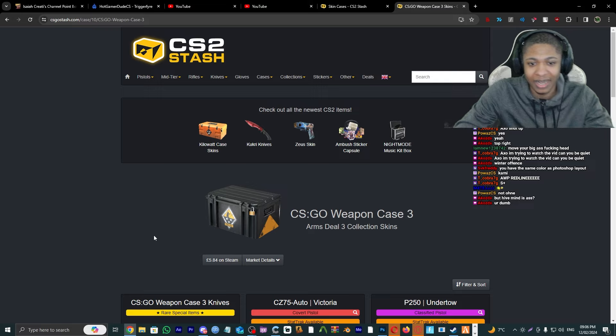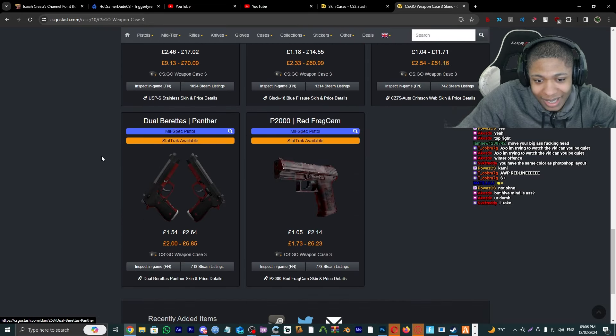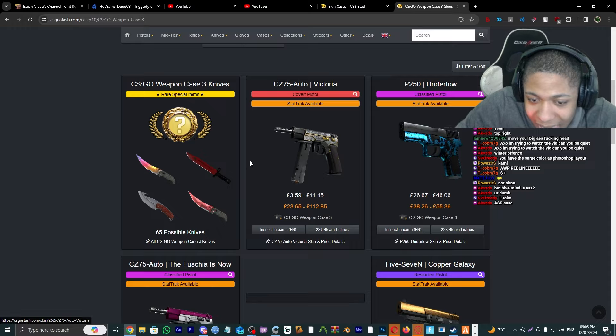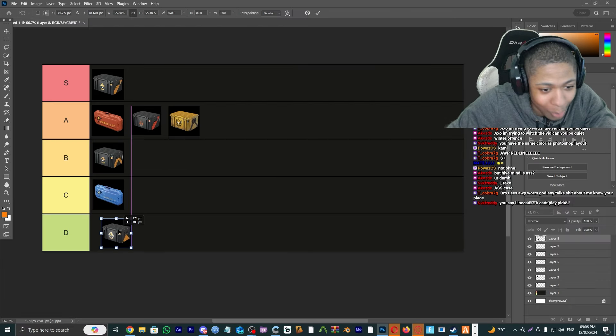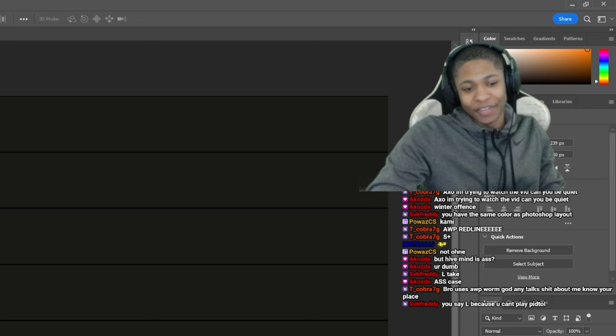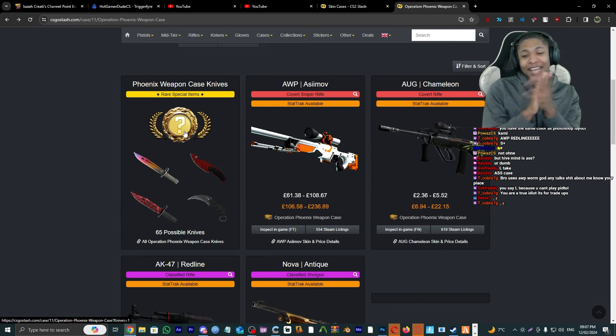Weapon Case 3 — okay, this one is doo-doo, mainly pistols. The best thing you can get is an AWP Victoria which is about 11 quid. It's that bad, I have to give it a D tier.